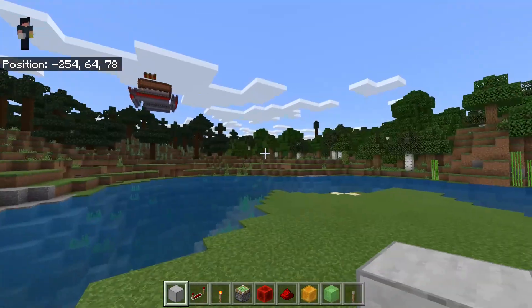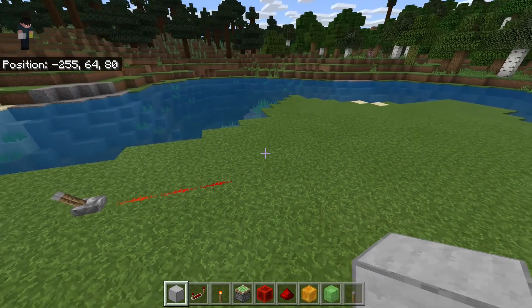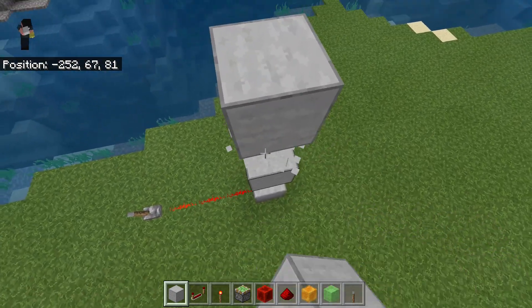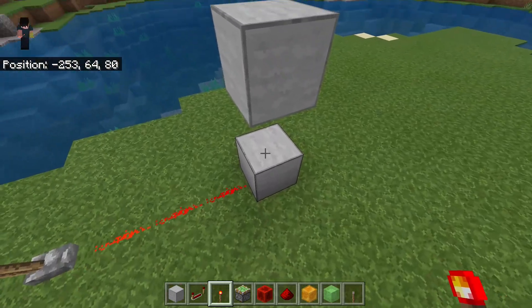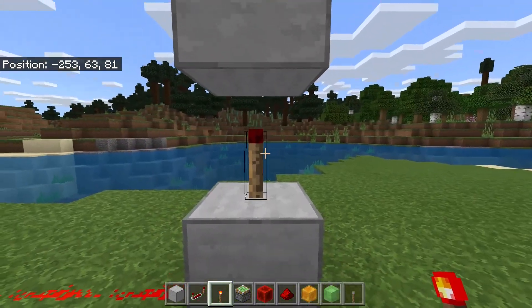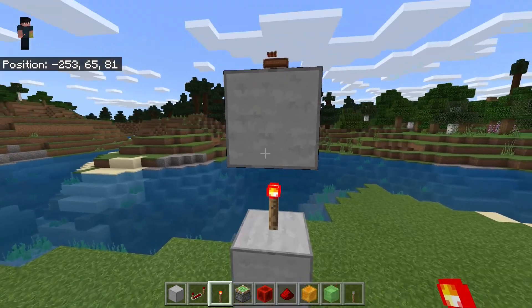What if you want to have your signal go directly up? This is a little bit of a challenge and there are a few ways to do it. One of the most notable is the torch tower. Remember how torches basically invert signals — that can be stacked. This block is being soft powered, which will turn off this torch, and since this torch is turned off this block is not being powered.